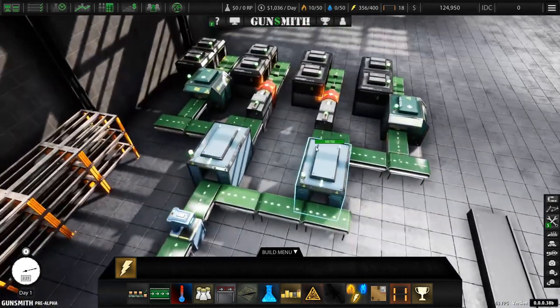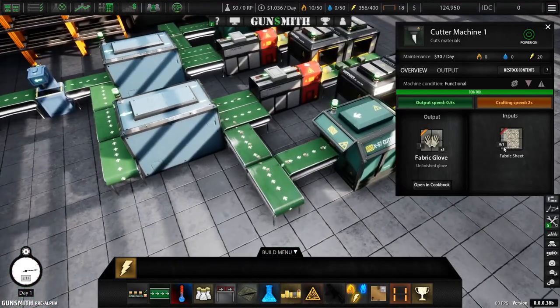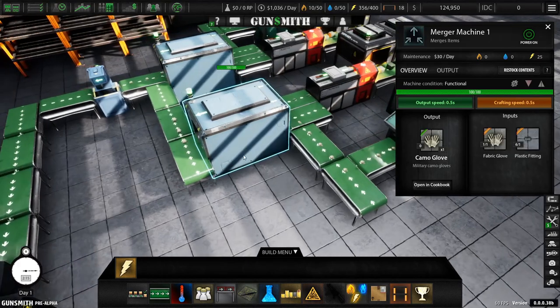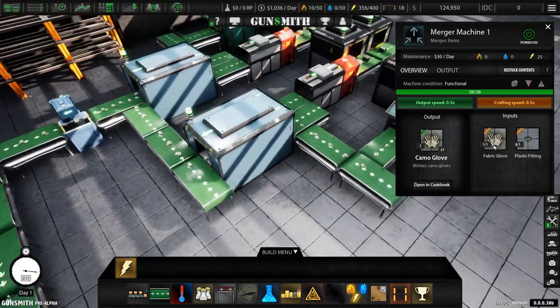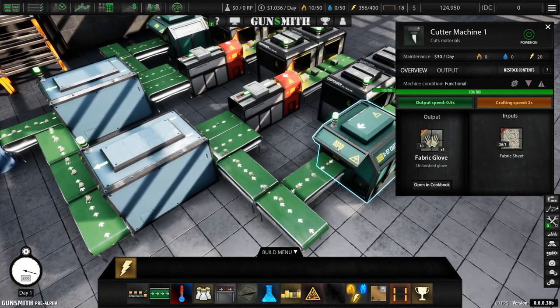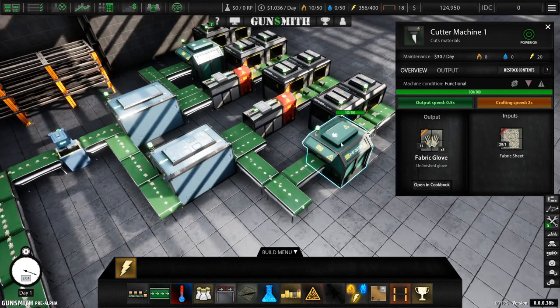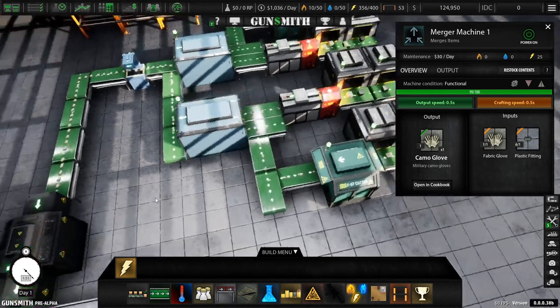Things seem to be going good now. Gloves - yep, seems to be working. Plastic has always been more efficient than cutters. I did try a while back doing two fabrics to one plastic line and you just get that issue - they did drop the crafting speed so maybe it might be worth it. At the time it was a higher efficiency level than you really needed.